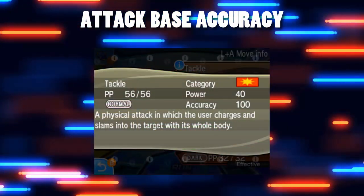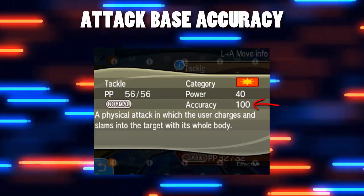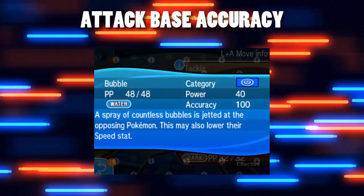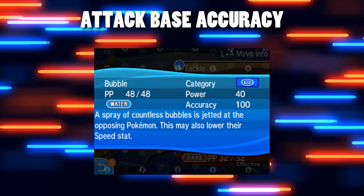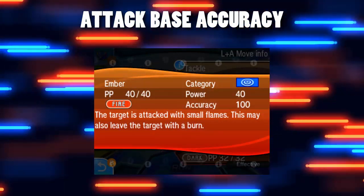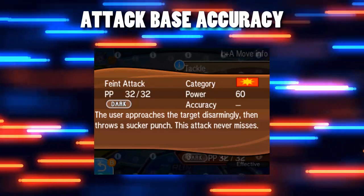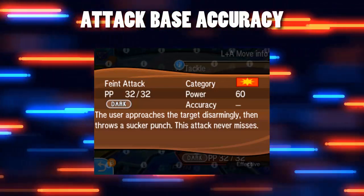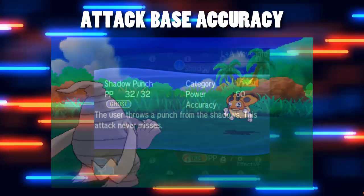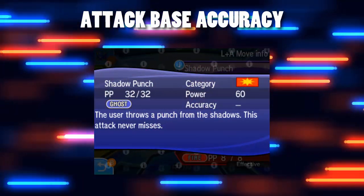The most important thing is the attack that you are going for. Most attacks have an accuracy value. Some don't because they may be targeting themselves or it might be a field effect. Most things where you're targeting a Pokémon will have an accuracy stat. There are some moves that don't have an accuracy stat when targeting and that's because they always hit — things like Feint Attack and Shadow Punch are examples of moves that don't have an accuracy stat but always hit.